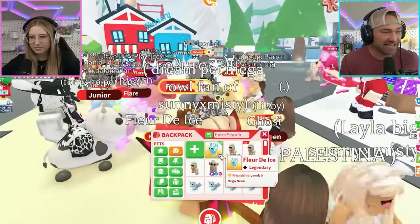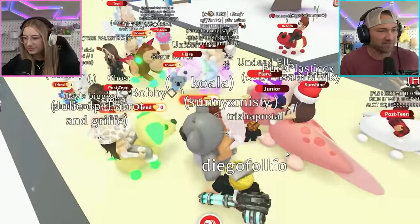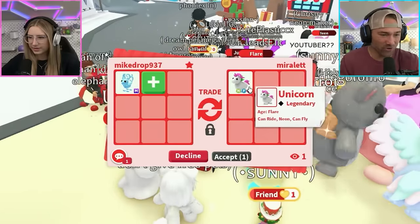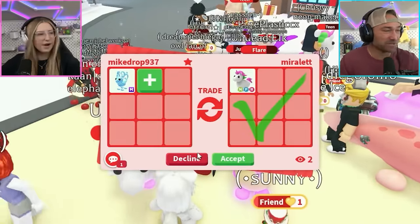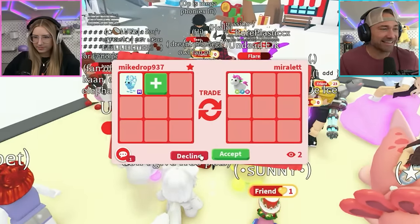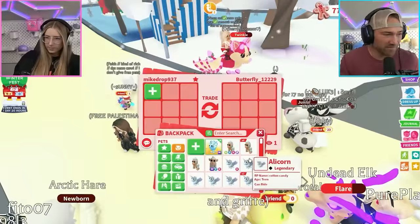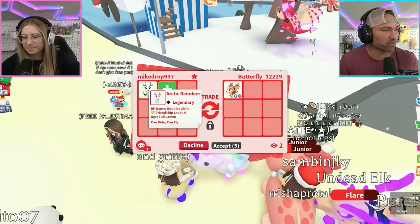I'm in here to start - I got the Florida Ice out right here. This is one of the newer ones, obviously, and it's mega. Do you think anyone will offer for it? Let's just test it out. I got a neon unicorn offer with a check mark - I wouldn't do it for that. I have all pets. I'm gonna decline. They're adding neon bee too - I'm gonna pass.